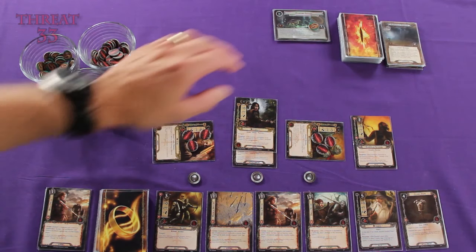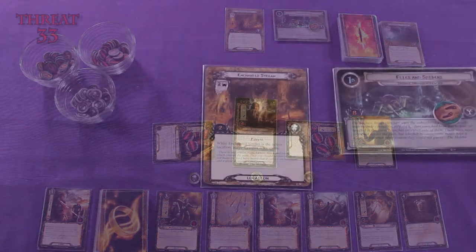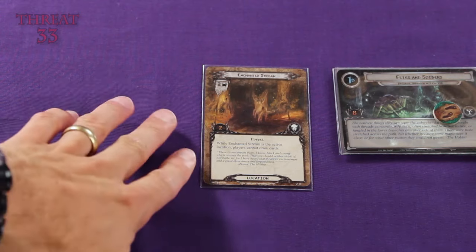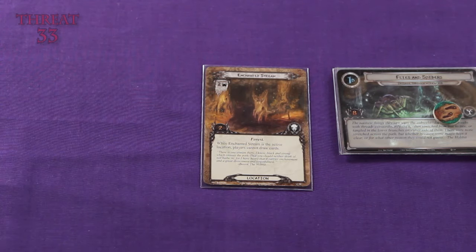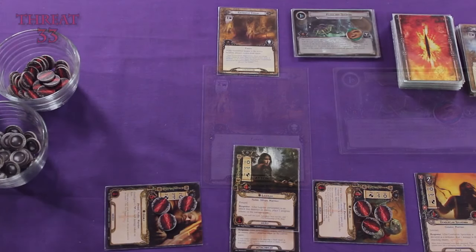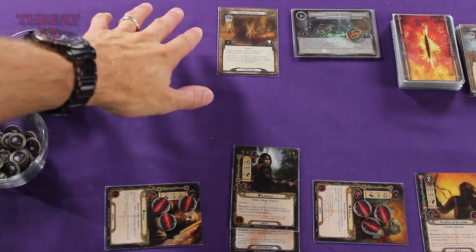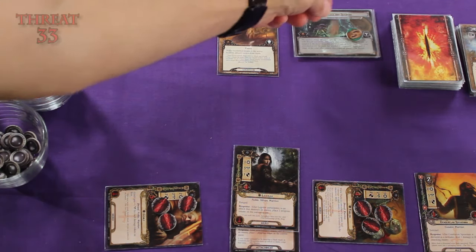Now we add a card from the encounter deck to our staging area. We've drawn the Enchanted Stream — it's a location card. It doesn't have any when revealed effects, but it does have a threat strength of 2. So now we can go ahead and resolve the questing phase. With a combined willpower strength of 3 from our Dwarves going up against the staging area threat strength of 2, the difference of 1 is how many progress tokens we can place on our quest deck.